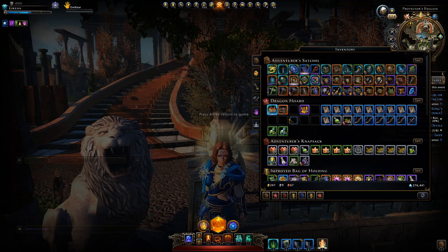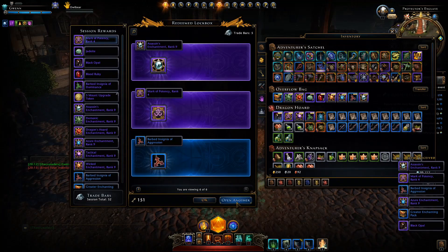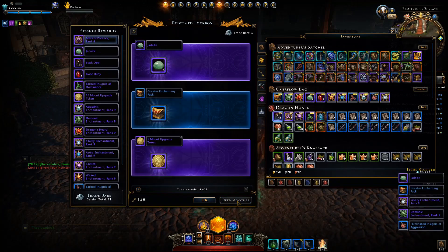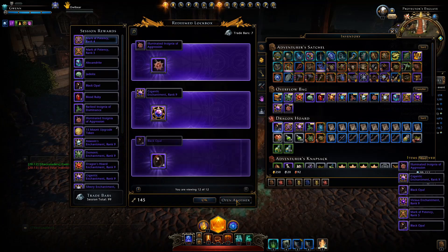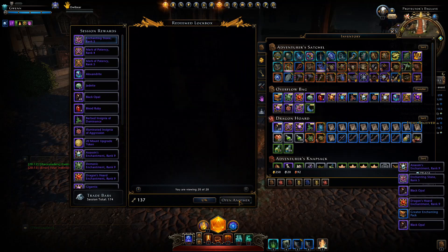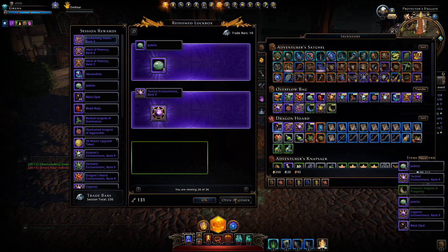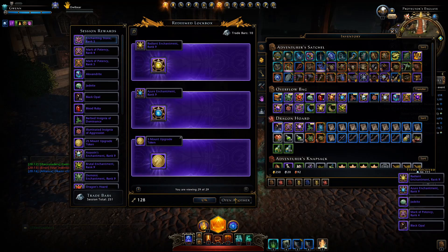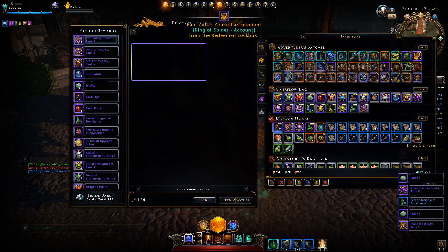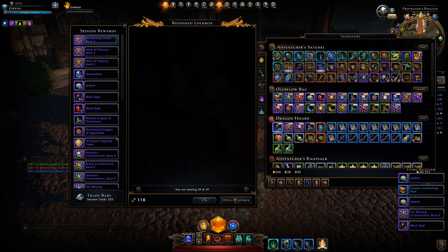So let's go ahead and open a whole bunch of them. I went and purchased a whole bunch of the lockboxes just from the Wondrous Bazaar. Normally I would farm them out, however I wanted to do this sooner rather than later just so I could actually spend those keys. I was really short on trade bars, so this was the prime opportunity to use those trade bars to purchase scrolls to keep funding my Zariel runs.